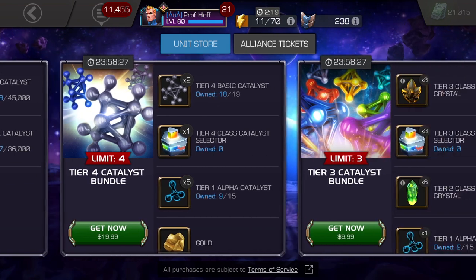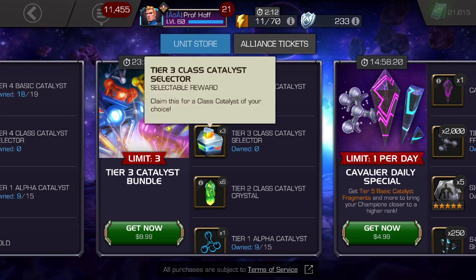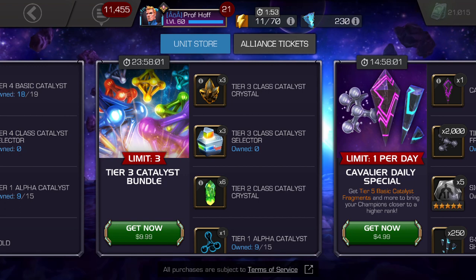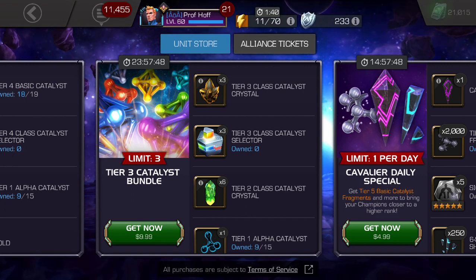We've got the tier four catalyst bundle and the tier three catalyst bundle. Let's start with the tier three catalyst bundle. The tier three catalyst selector is always appreciated, though keep in mind you can trade in a couple for the exact same price. If you've got $10 to spend on the game this month, your $10 is going to go a lot further, especially depending on your progression level. If you spend $10 to buy one month of the black ISO store access, you get two different opportunities to trade in for double the tier three basics — two tier three basics equal one tier three class of your choice, which is one of the best things the black ISO store offers.